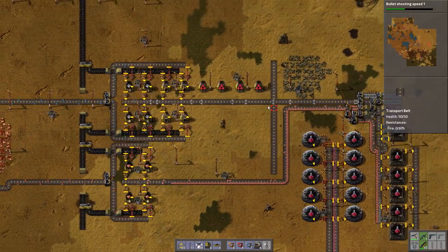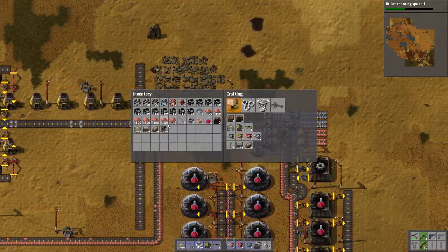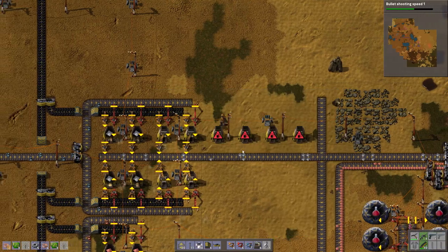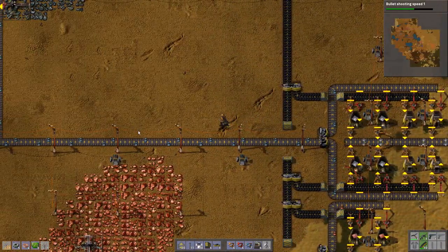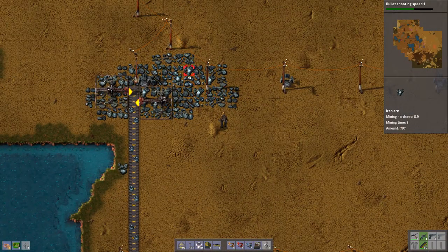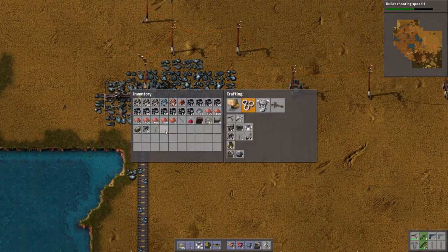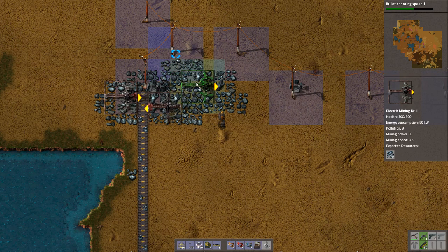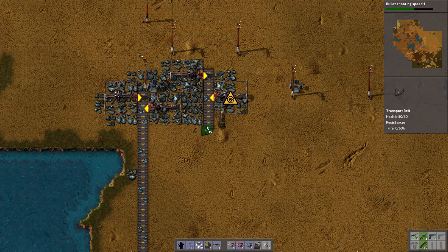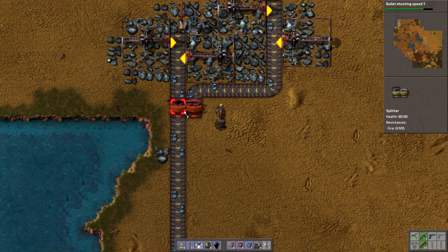The next step is probably going to get a bit more iron ore because it's definitely not enough. I haven't played in a few days so I'm going to have to look at my inventory a few times just to make sure I'm on the right track. I think we can fit two more here — they can be overlapping, it just means they'll mine out sooner but that's fine.